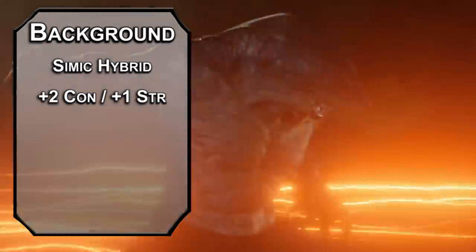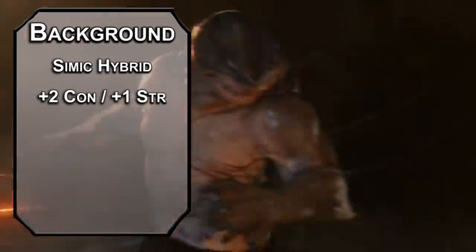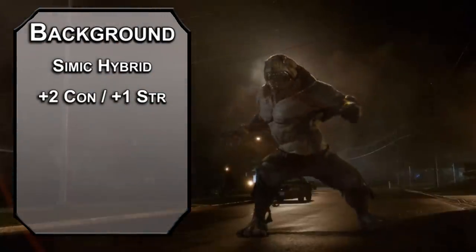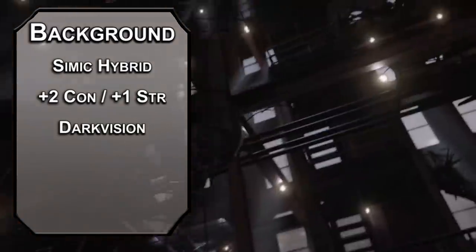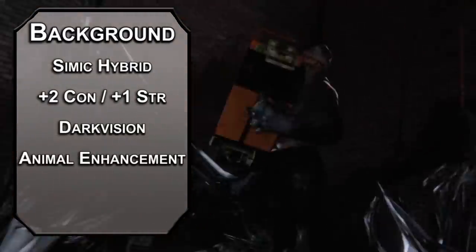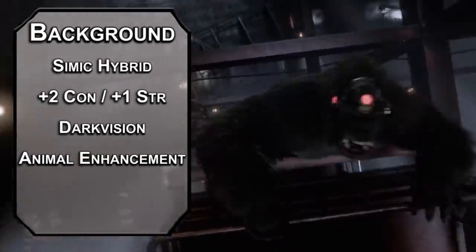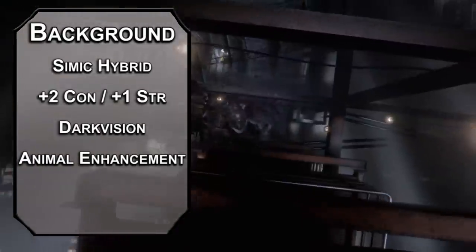A great white shark's bite is roughly four times that of a lion in terms of PSI. That's another Shark Fact! This video is gonna be a little short — hopefully you don't mind that I'm padding it out with Shark Facts! You get 60 feet of darkvision to see in the ocean depths, and an animal enhancement — underwater adaptation — is obviously the pick for you, giving you a swimming speed and the ability to breathe underwater. Sharks can do that. That's a really, really basic Shark Fact.